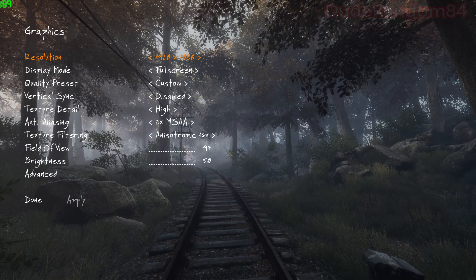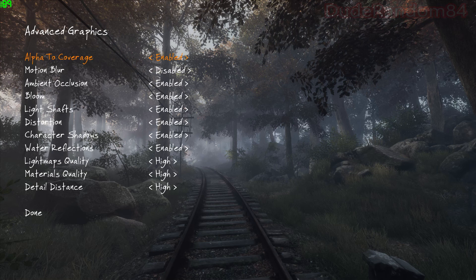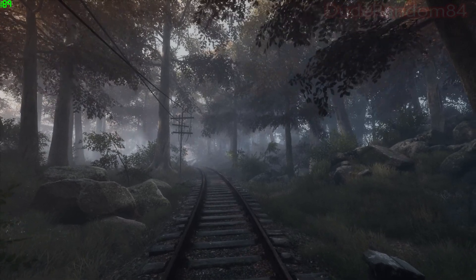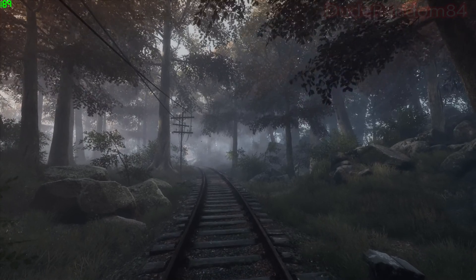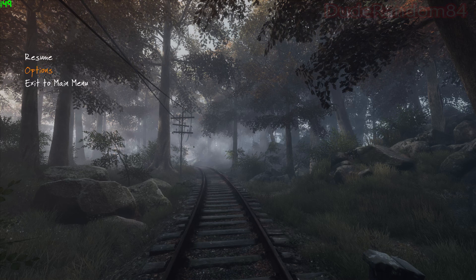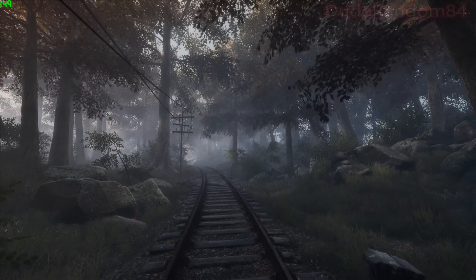Let me show you: 1080p full screen, vertical sync disabled. Let me just show you what I got it set to — motion blur off, everything's at high. So we're getting 89 to 90 frames per second and if I turn this up all the way, we're down to 49 frames per second.